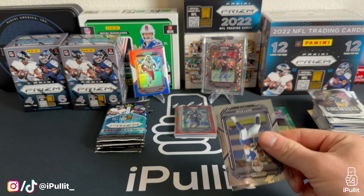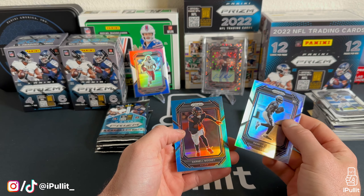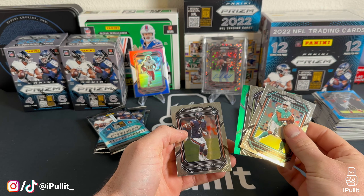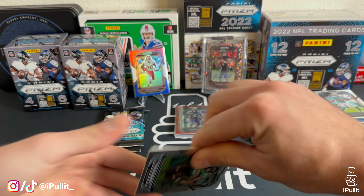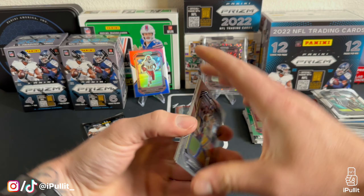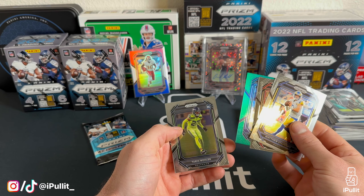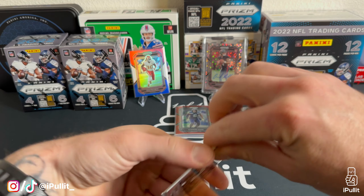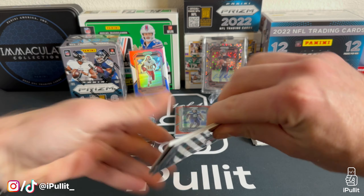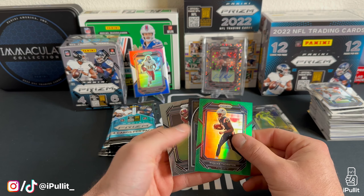Alright, here we go with Target blasters — we're gonna have a green Aiden Hutchinson, very nice! Fireworks Aaron Rogers and David Bell rookies — five cards there. We're gonna have a silver Damian Pierce rookie variation and our first light blue — not a rookie — Darnell Mooney. Green of Ken Anderson and Jaquan Brisker and our rookie. Another green — Brian Cook rookie. Pack five: Nick Bosa and a green of AJ Brown — nice color match — and Tyreek Woolen. Final pack of blaster one from Prism Target — DJ Charks and a BR silver. Blaster one did not have much going on.